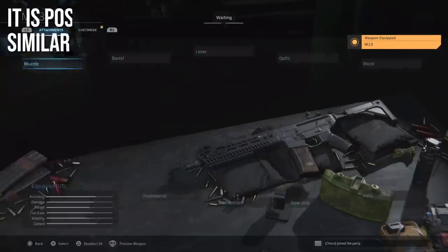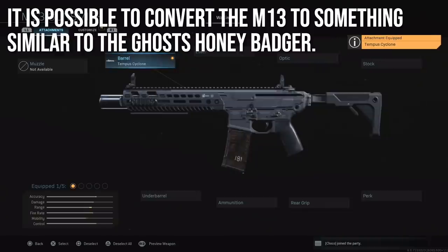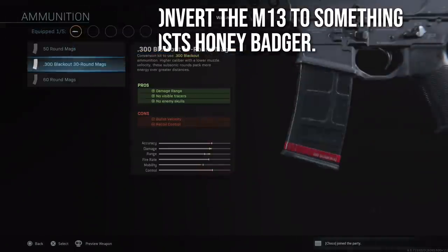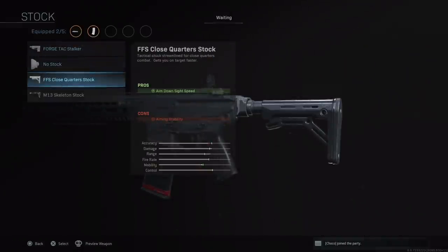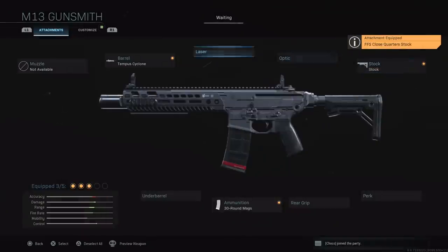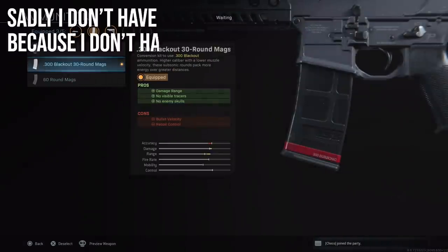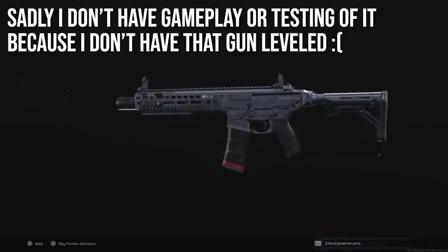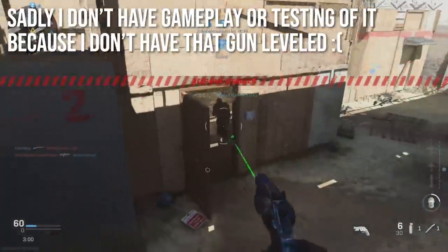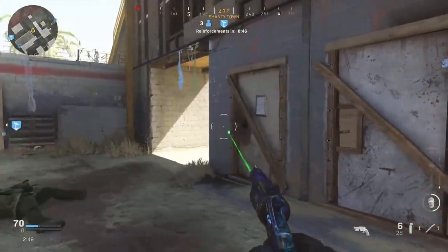It's also possible to convert the M13 into something similar to the Ghost Honey Badger. You put on the Tempest Cyclone integrated suppressor, the FPS Close Quarter stock, and most importantly the 300 Blackout ammunition, which changes bullet velocity, tracer rounds, enemy skulls, and quite a few things — making it an integrated, dedicated suppressed weapon. Unfortunately I don't have any gameplay of this one since it takes forever to level these weapons up.